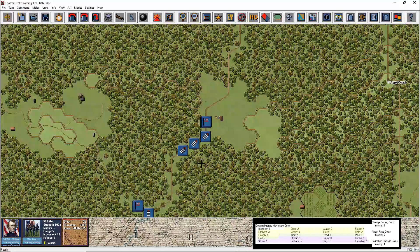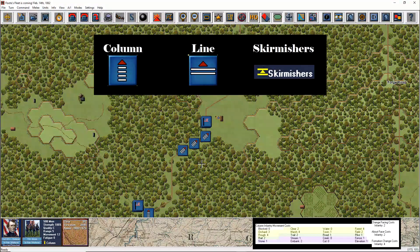I've color coded the different terrain types in yellow, the different transportation options in green, and the hex side modifiers in purple. Infantry units have three different formations they can use: column, line, and skirmishers. We'll save skirmishers for another day — we're just going to talk about column and line movement for now.